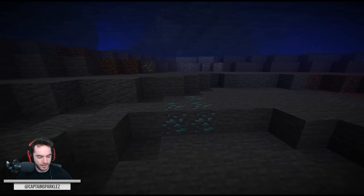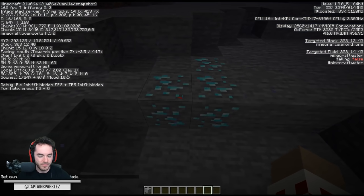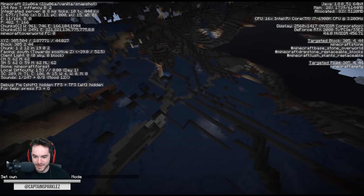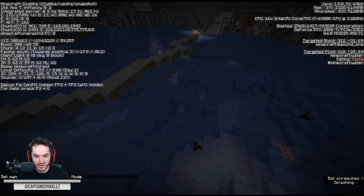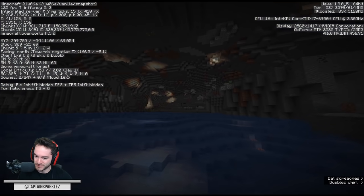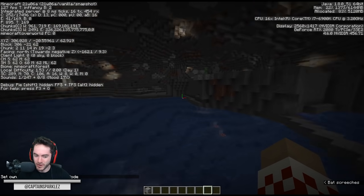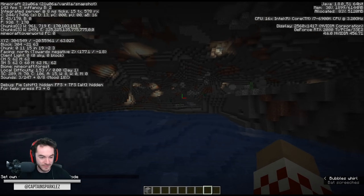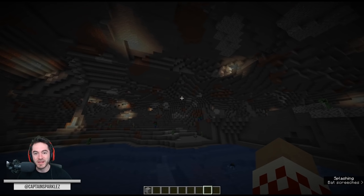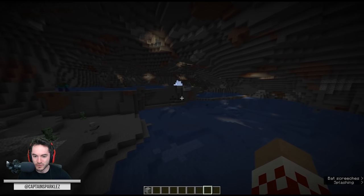Right now we're at Y equals 12 — there's diamonds here because it is, of course, Y equals 12. But if we keep going down, we're at Y equals negative 30, and there's diamonds here too. So my question is: will the Y level distribution of diamonds be changed, or can you just find diamonds everywhere now? Because look at this absolute unit of a cave.